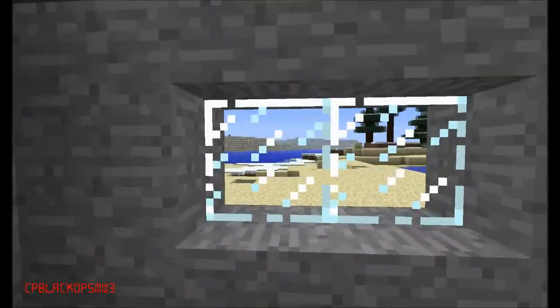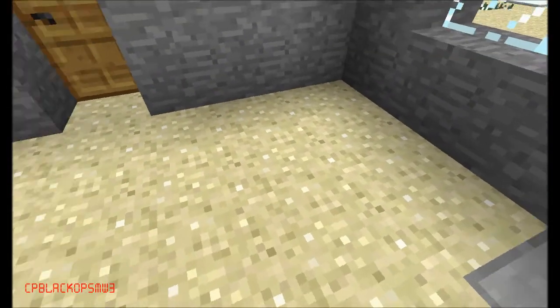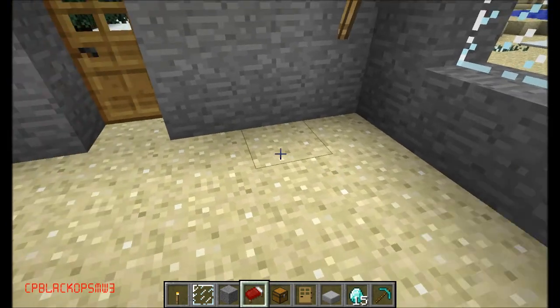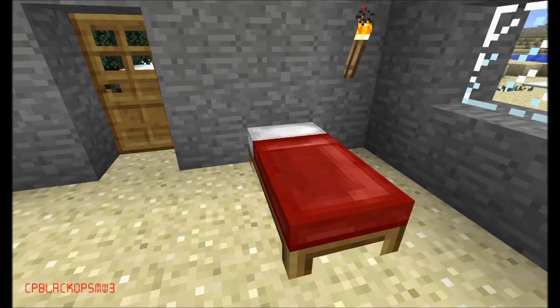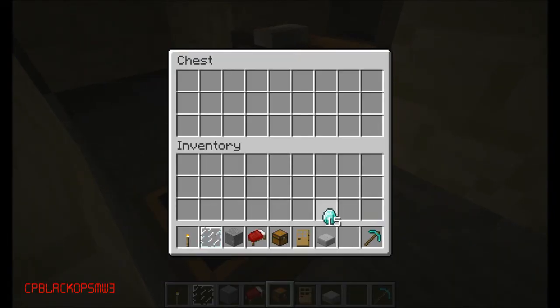Here's some windows and torches inside. I'm going to put a bed here. And here is my secret place — just a secret place where I put my diamonds.